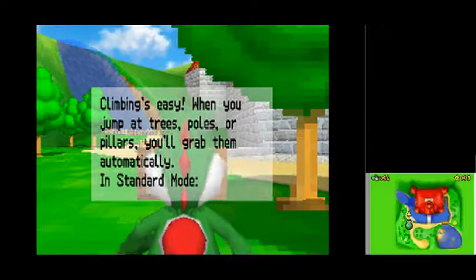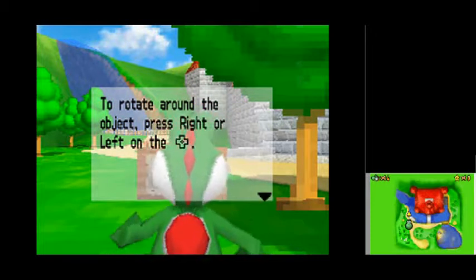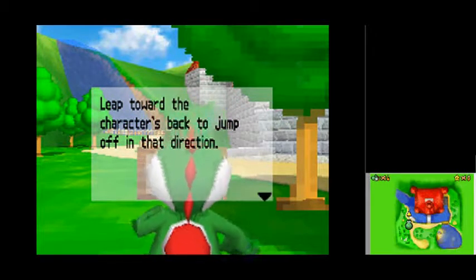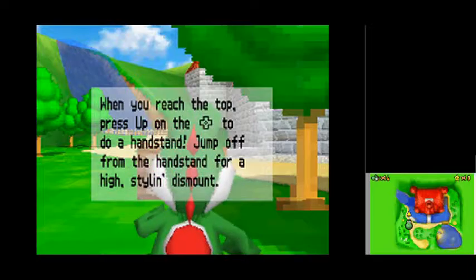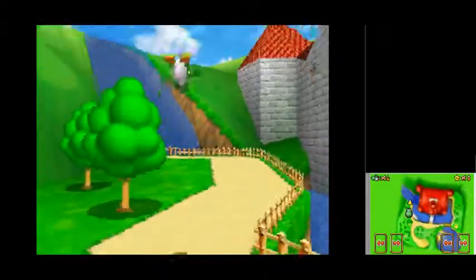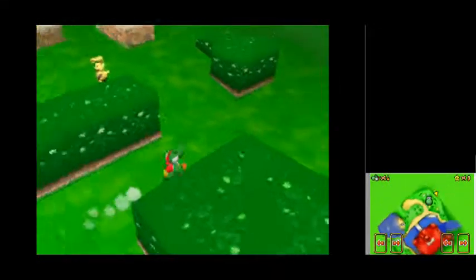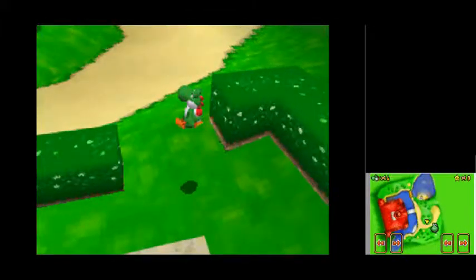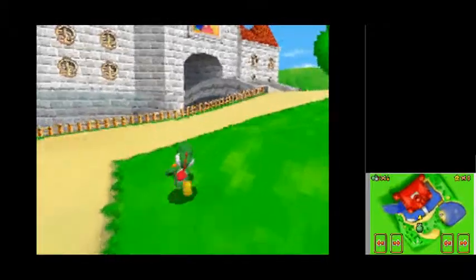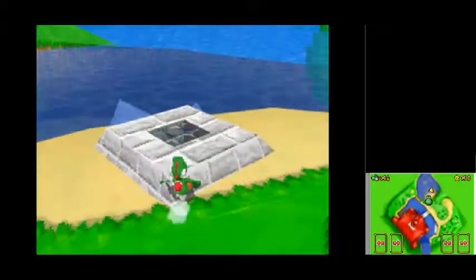'Climbing is easy when you jump at trees, poles, or pillars — you'll grab them automatically in standard mode. Press up or down to climb. Press stop climbing. To rotate on the object, press right or left on the control pad. Leap toward the character's back to jump off in that direction. When you reach the top, press up on the control pad to do a handstand — jump off from the handstand for a high-style dismount.' I don't think there's anything over here. Let's see if I can do a long jump. Ground pound. It's all coming back to me.